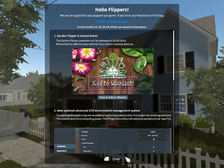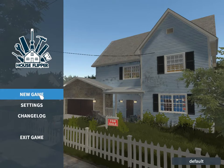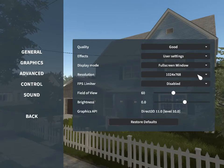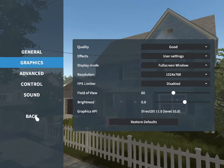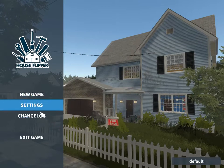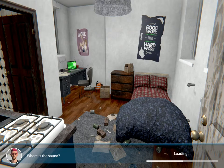Hey guys, welcome to a new one with me. It's House Flipper - I've never played this before. Let's have a look at the settings. We've got some elevator music, it feels kind of weird. Where's the sauna? Look at the mess of that room. So I just bought this game off Steam, just spent about half an hour downloading it and figured I'd have a look at it.